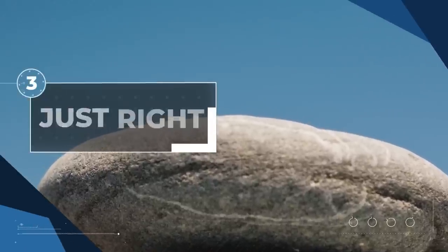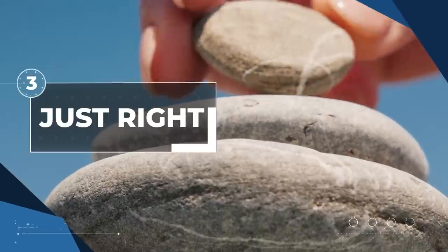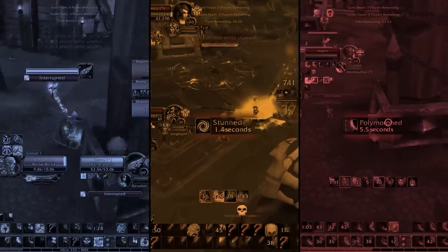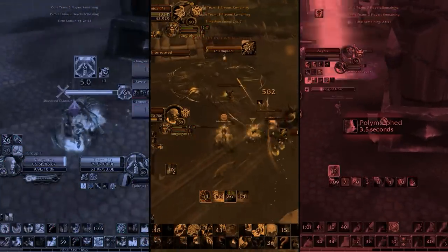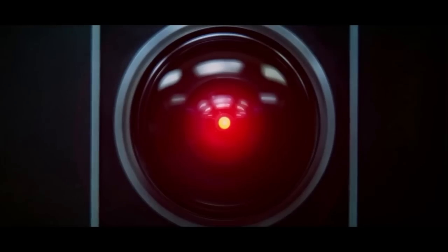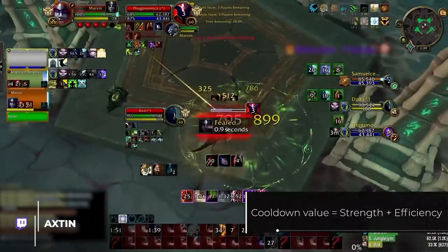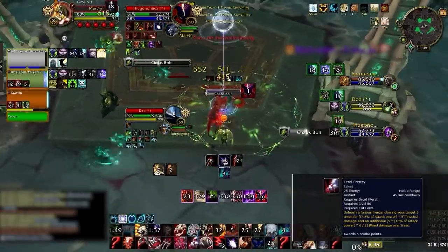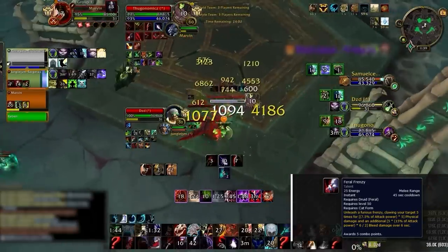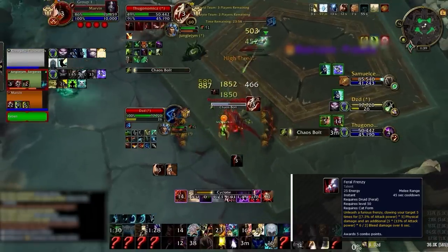Fixing the Goldilocks problem means finding the right amount of cooldowns to trade. But how do you know exactly what CDs are needed in every situation? It starts by understanding cooldown value, which is a combination of strength and efficiency. Think of an ability like feral frenzy — it won't 100-to-zero your character, but its damage can be pretty scary, and with a low cooldown, it is quite efficient, making it a relatively high value offensive ability. On the flip side, think of vial of serenity — it's not going to bring your HP from 0 to 100, but it's essentially a free CD that you can use at least once per game.